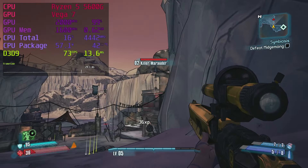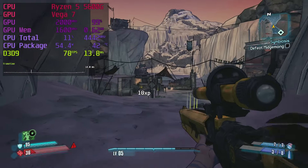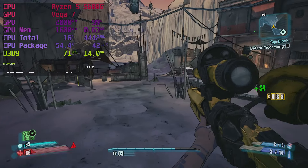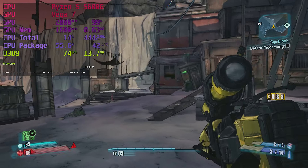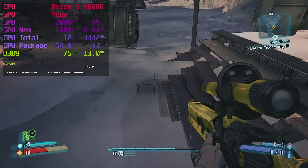Borderlands 2 keeps the praise train rolling. High settings but no ambient occlusion result in a 60-plus fps experience. The lack of ambient occlusion doesn't harm its art style too much, and this one certainly gets my 'great on the Ryzen 5600G' badge.